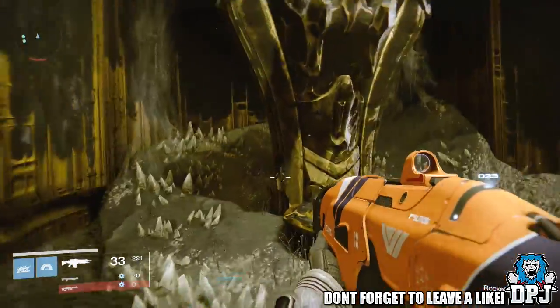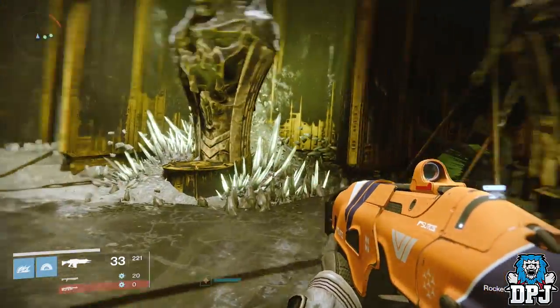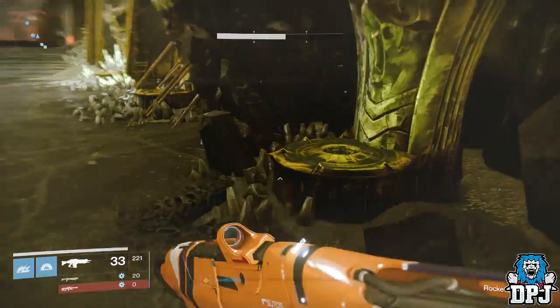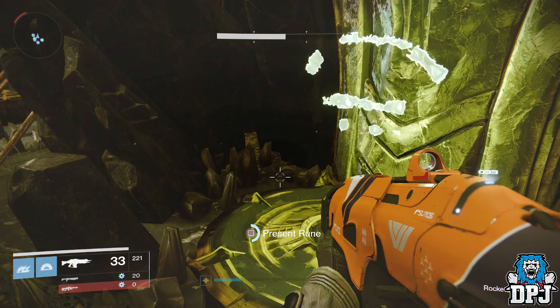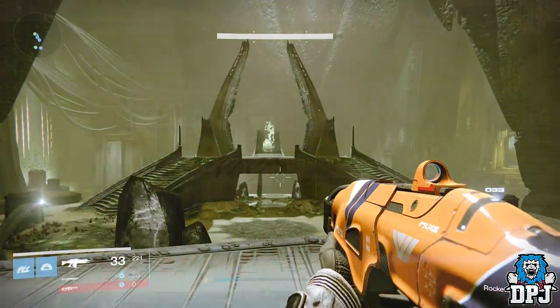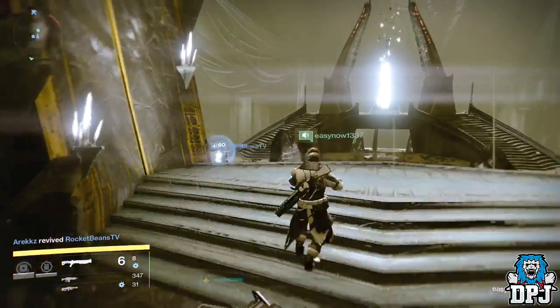In the Court of Oryx there are four problems — so to speak — four difficulty levels. To trigger and start one event you need to offer a rune. You can't sit here all day activating these events; you do need to use a rune, which can be obtained from the Destiny world in various different ways. But we were told by Luke Smith himself that these runes won't be dished out like spin metal, so don't expect to be finding hundreds each week.